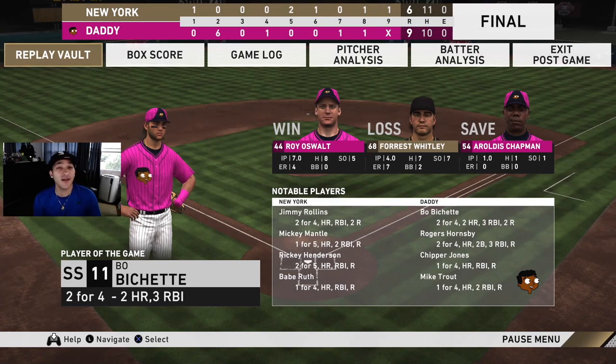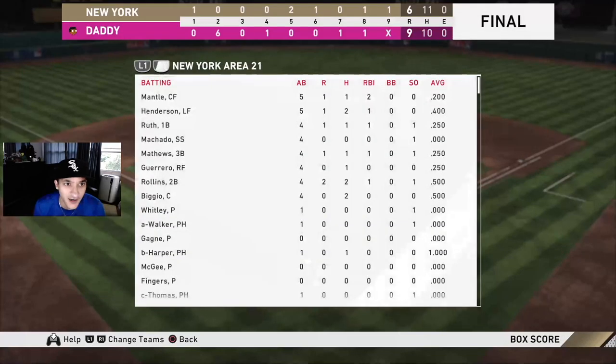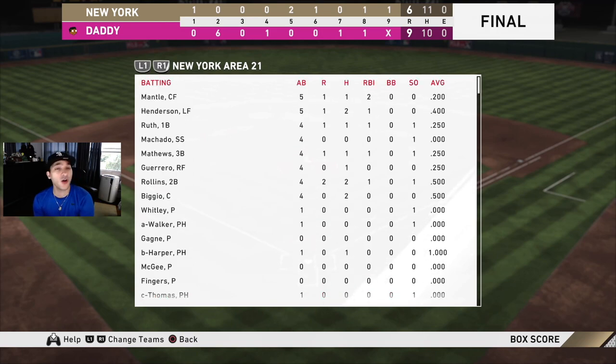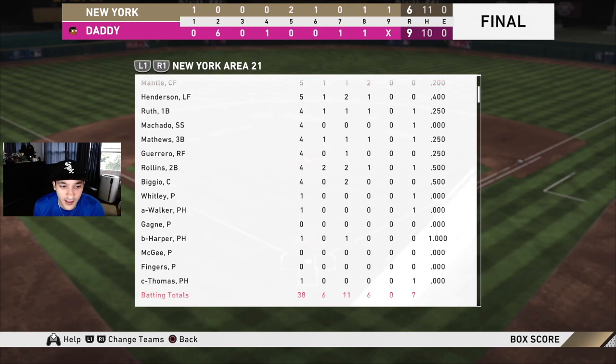Missed out on some opportunities in the seventh and eighth, giving up those runs definitely hurt us and Whiteley's start did not favor us at all. Seven hits, no walks — not good. Mantle one for five, two RBIs, had a home run. Ricky two for five with a home run, got robbed from a second. Babe one for four with a home run. Machado oh-for-four. Eddie one for four with a home run. Vladdy one for four. Rollins two for four, two runs, one RBI — honestly becoming one of our best players. Biggio two for four.